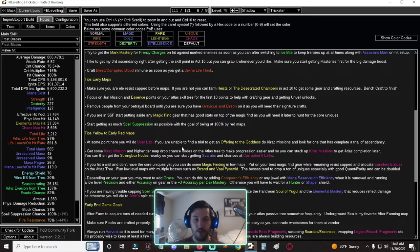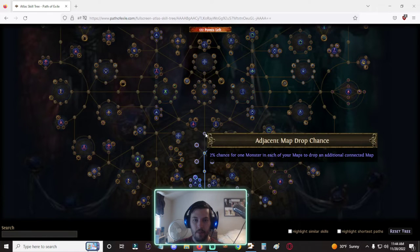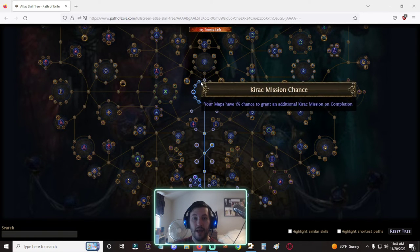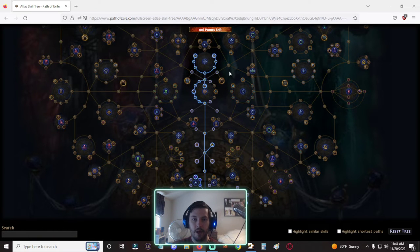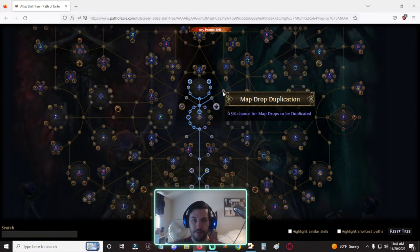We now have Heat Shiver, Atziri's Step, Southbound, and Yoke of Suffering to add to the configuration. For the Atlas skill tree when going from late white to yellow maps, push up through the Kirak mission nodes — this is especially important in Solo Self-Found where you want a lot of Kirak missions. These nodes also help with map sustain and progressing to higher maps. You can spec out of these when magic finding in lower maps. Then grab strong box nodes to guarantee an additional strong box for scarab drops and a chance at corrupted six-links through Tamper Proof.